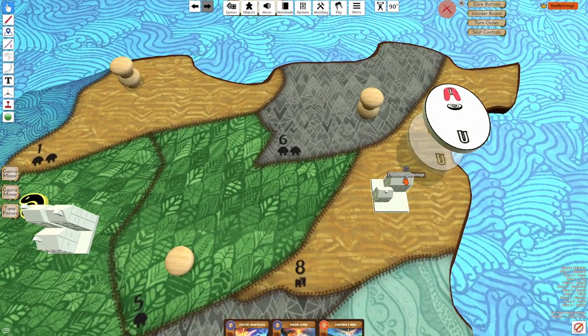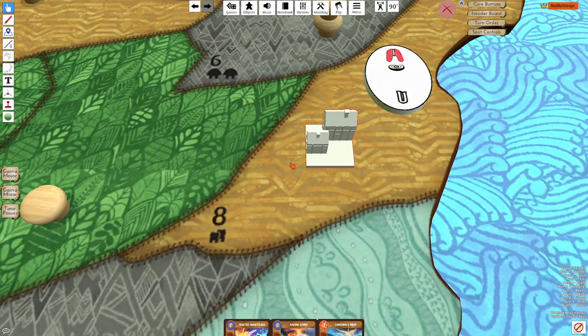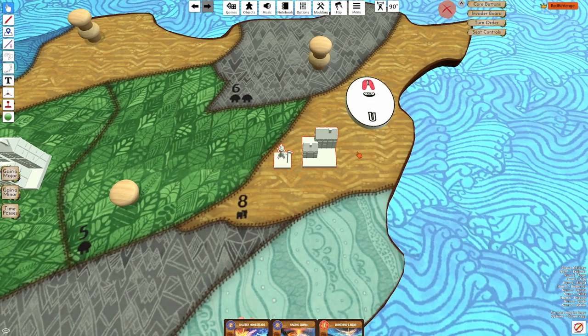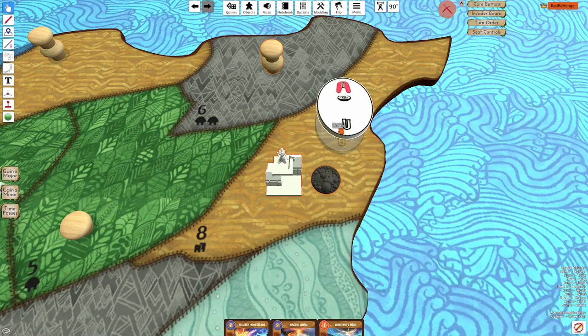Let's say my Incarna is in land F8 and this land is blighting. I can always choose to have my Incarna not count as presence at any point in the game. So if this land is blighting, I can choose to have it not count as presence for the purpose of this blight action. Once the blight comes down, I can then have the Incarna count as presence again.